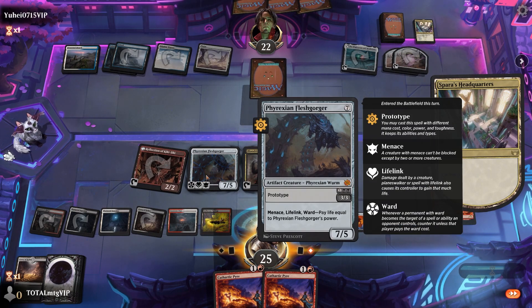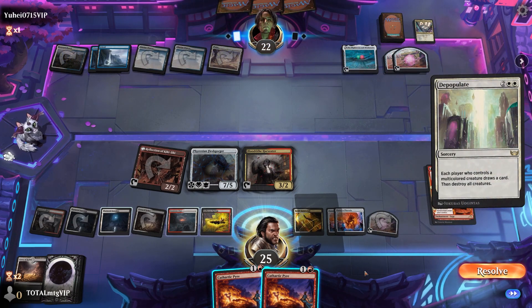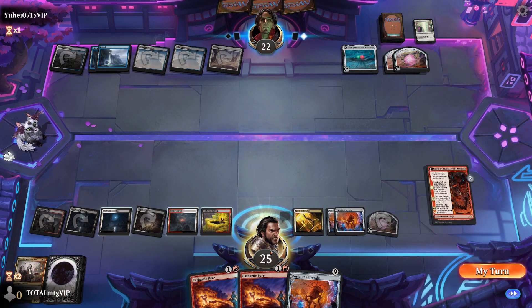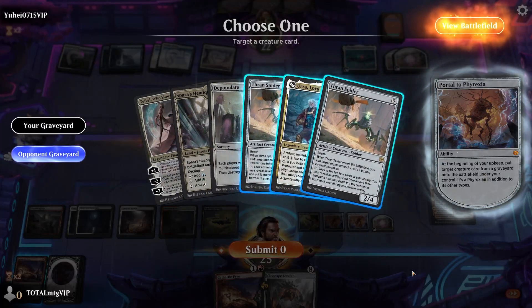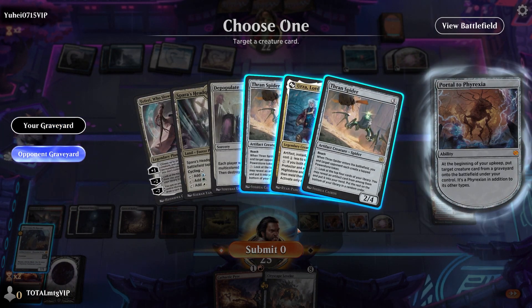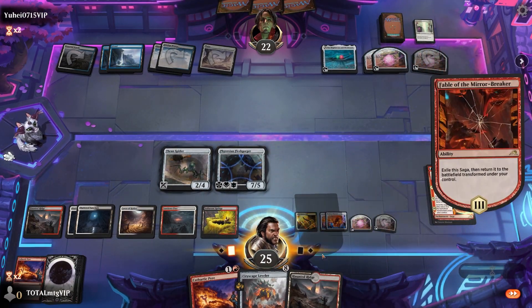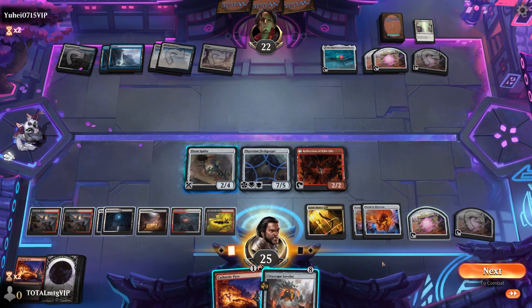We discard again to try to get two Portals on the field. Spirit Sister's Call gets the Portal back in — sacrifice the treasure. We pass the turn with two Cathartic Pyres in hand. This Fable will flip next turn. We can make another Phyrexian and attack again. We get another Portal — hilarious! We bring back the Flesh Gorger from our graveyard and the Cityscape Leveler. We get some tapped Power Stones and transform the Fable. When this cast spell lands, let's cast and destroy the Might Stone.